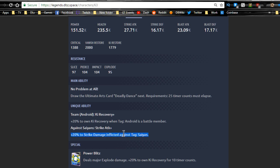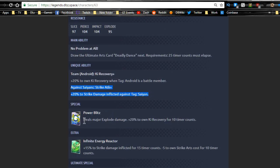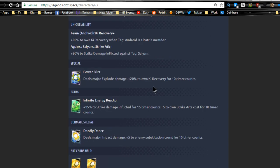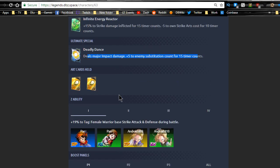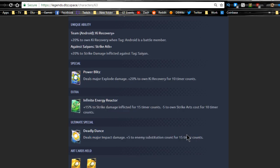Against intelligence units — the purple Vegeta and purple Goku — she's going to do a lot of damage. Her special deals major explode damage plus twenty to own ki recovery for ten timer counts, which makes sense since you want to regenerate that fifty ki quickly. The infinite energy reactor gives plus fifteen to strike damage inflicted and minus five to own strike arts cost for ten timer counts. And her ultimate special deals major impact damage plus five to enemy substitution count for fifteen timer counts.